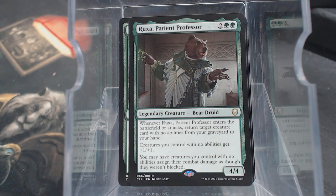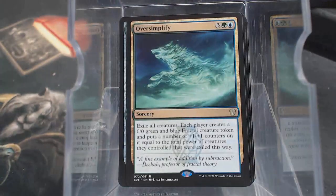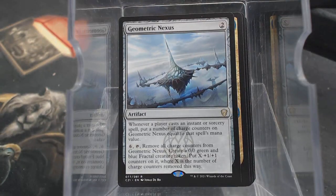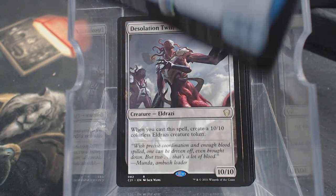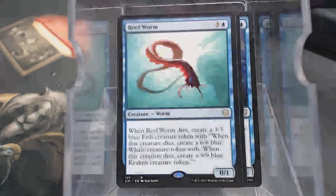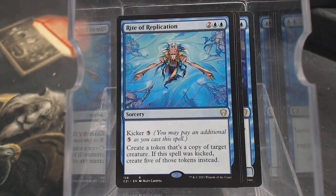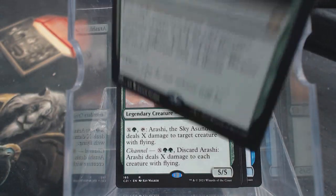Sequence Engine. Oversimplify. Geometric Nexus. Back to some reprints. Desolation Twin - there's a good token. Champion of Wits. Crafty Cutpurse. Curse of the Swine. Reef Worm - whoa! That's Rite of Replication, that's a good card. Arashi, Sky Sunder. Murkfiend Liege.